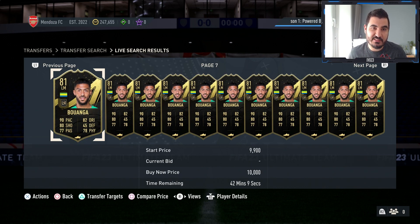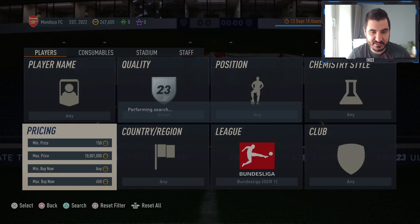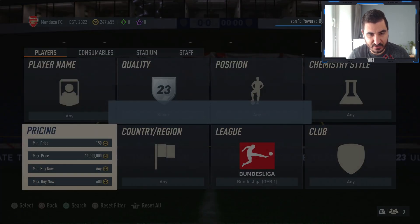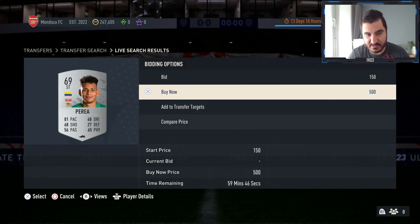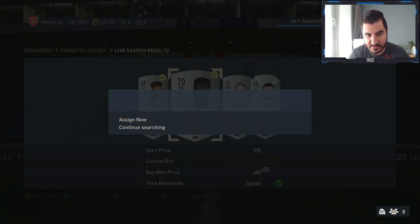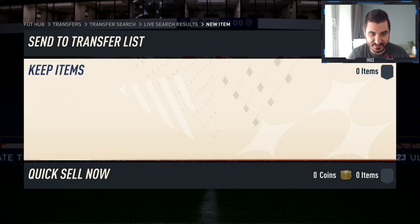How could there be a video without a silver trading method? Here it is — another one, this time from the Bundesliga. The cheapest silvers from the Bundesliga are going for 650 coins, but if you type in 600 you find there are only about five of them. I'm just gonna buy all of them — not a single competitor on them, which is super surprising.